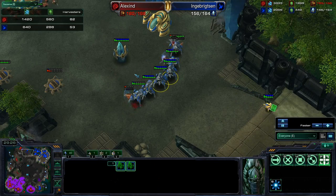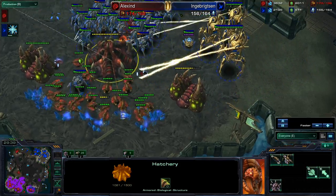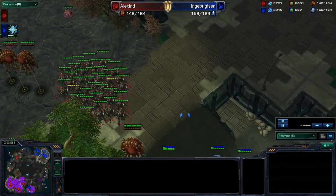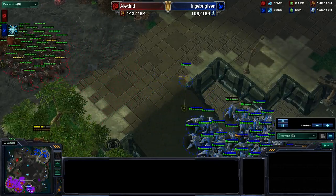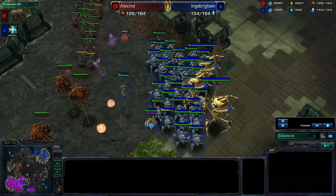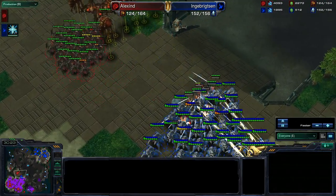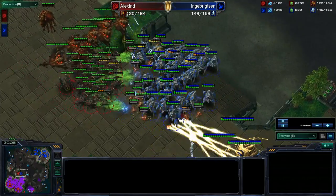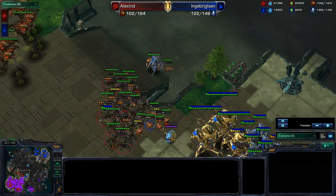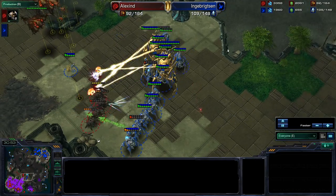Alex is able to pick off that third right now, so the income of Sen has dropped dramatically. But here we go — the third for Alex is going to be going down as well. All of his forces are left up there, so Alex is going to pull back his Broodlords, but Broodlords do take forever. Hopefully he will have enough time — otherwise those roaches are just going to get disintegrated against this Stalker-Colossus army. The upgrades are 3-1 for both players. The roaches are taking a lot of damage from those corruptors, and Sen is going to bite and chase after these roaches right into all of the Broodlords.